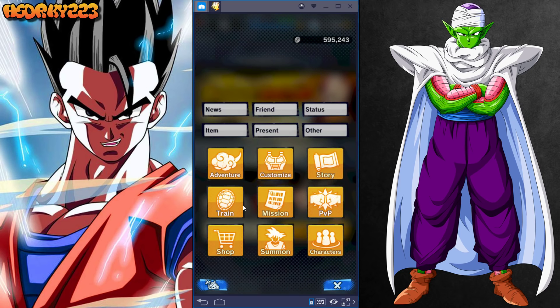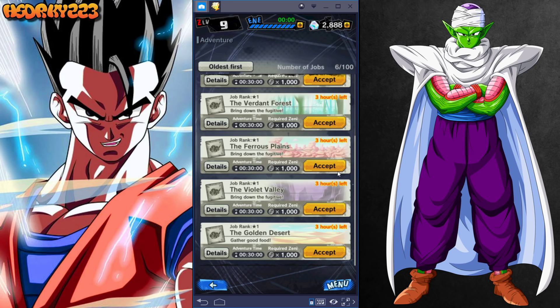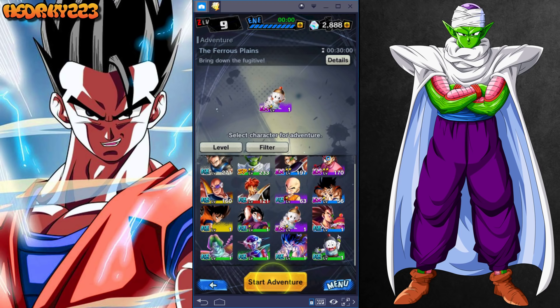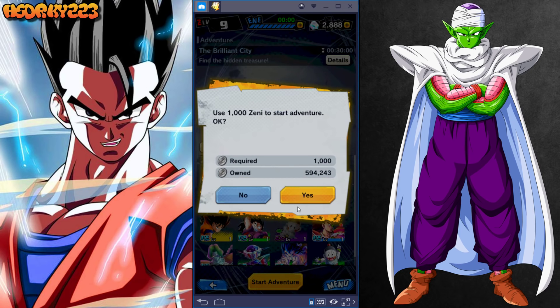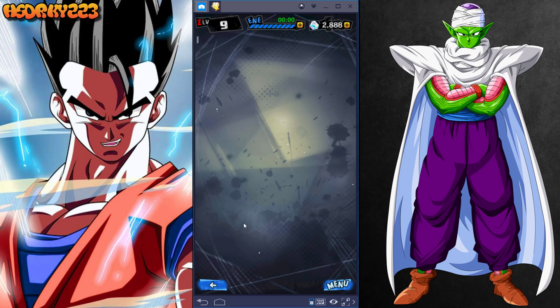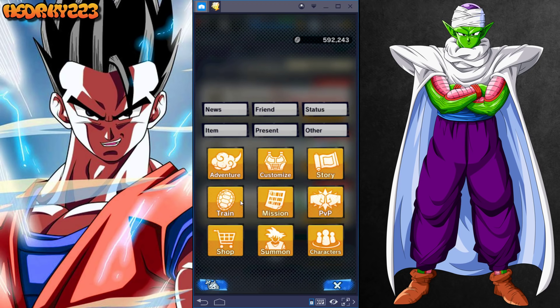Another important part of leveling up fast is using the adventure slot. You get adventure quests from doing PvP, and it doesn't actually matter what characters you put in here — even if a character is on an adventure, you can still use them in the story mode. You're going to want to always have characters going off on these adventures so you get training material, which you'll need for the next part.